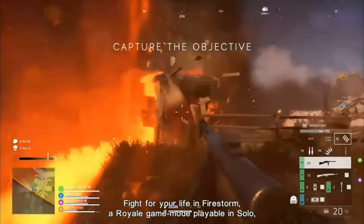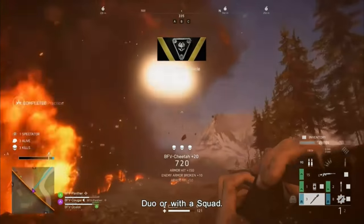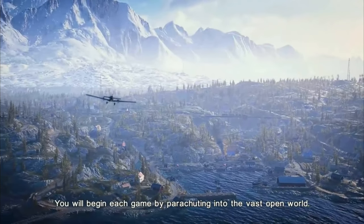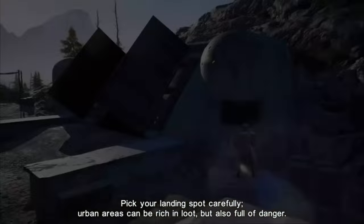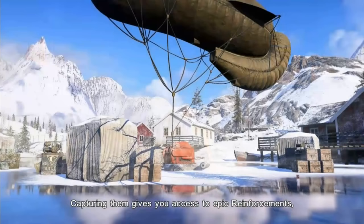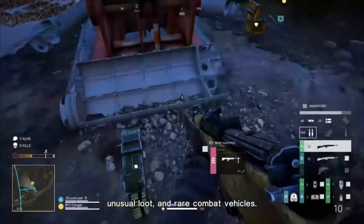Firestorm. Fight for your life in Firestorm, a real game mode playable in solo, duo, or with a squad. You will begin each game by parachuting into the vast open world. Pick your landing spot carefully — landmarks can be rich in loot, but also full of danger. Objectives and safes are scattered throughout the map. Acquiring them gives you access to reinforcements, rare loot, and epic combat vehicles.